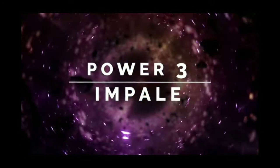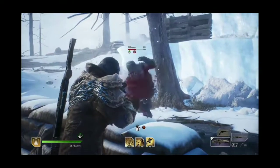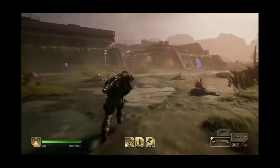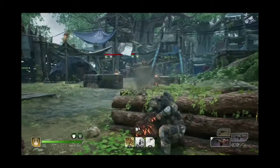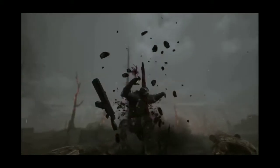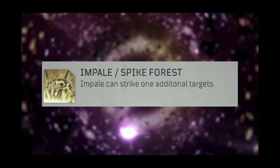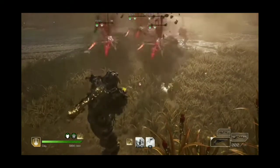Power Three: Impale — the Outriders team's personal favorite Devastator attack. When using Impale, you select an enemy to interrupt them. This is highly effective when dealing with bosses and their pesky skills, but is also a very useful ability for dealing with mobs too. If the damage dealt by Impale is lethal, the enemy will be speared by a stone spike, granting your squad an armor bonus and health regen for nine seconds. Impale also has seven potential modifiers that could be applied to it through gear — for example, the mod Spike Forest, which can be found on a legendary gear set, means that Impale can strike one additional target.